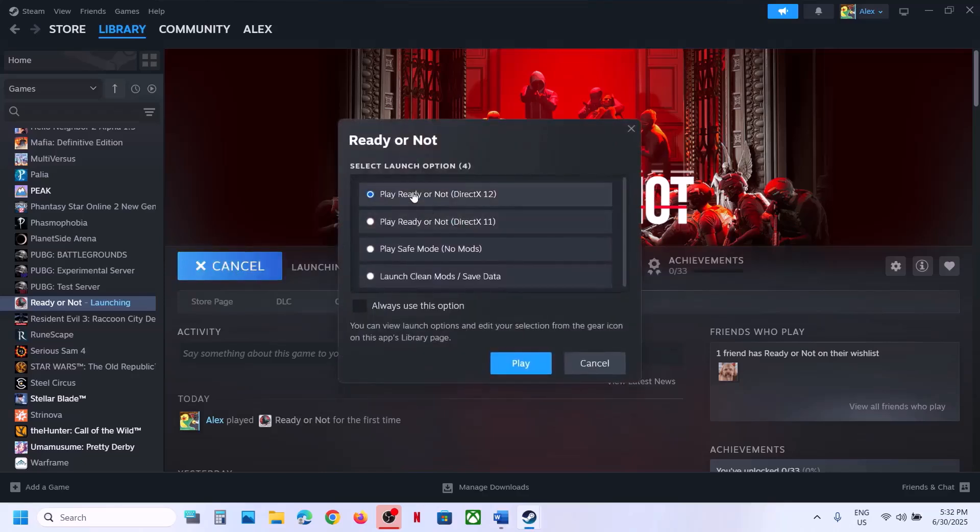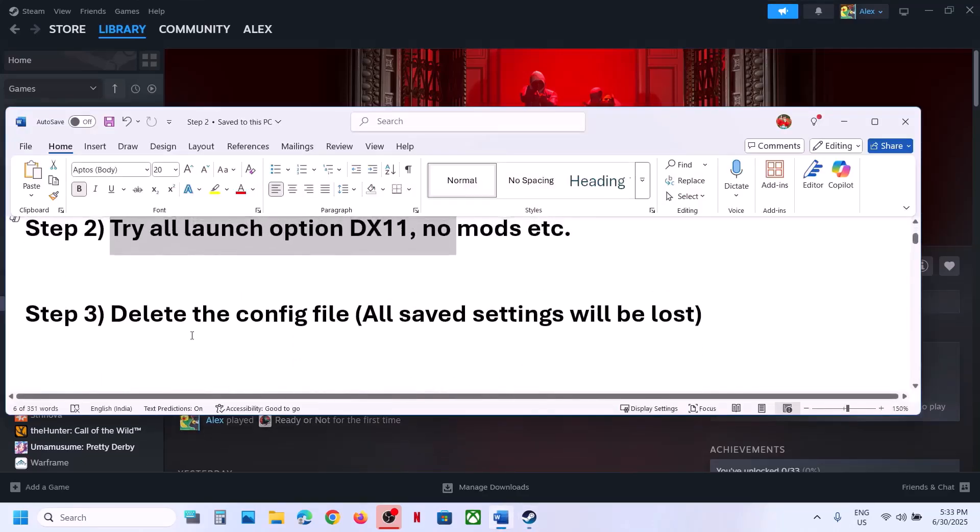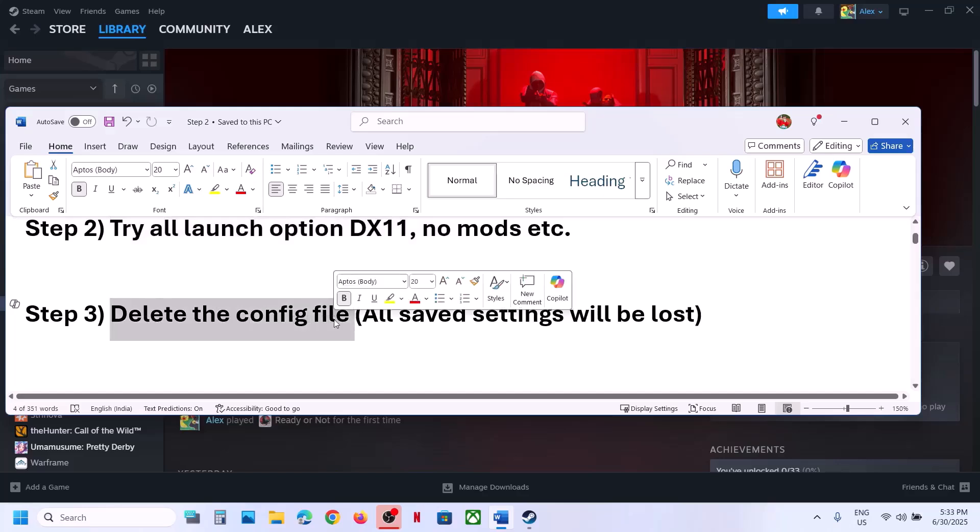The next step is to try all launch options. When you launch the game, it gives you these options — you can try Play Ready or Not, DirectX 11, Play Safe Mode No Mods, Launch Clean Mods Save Data, or DirectX 12. Try all the options one by one and check which one is working fine for you.